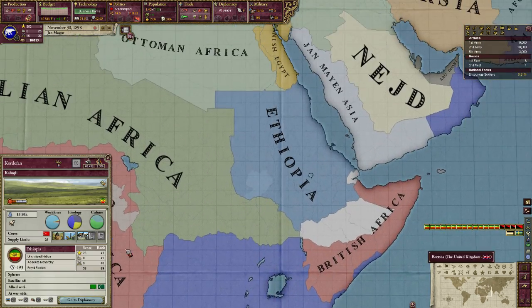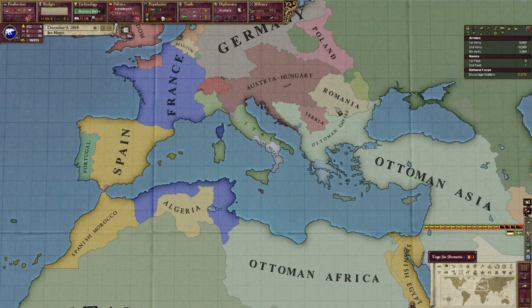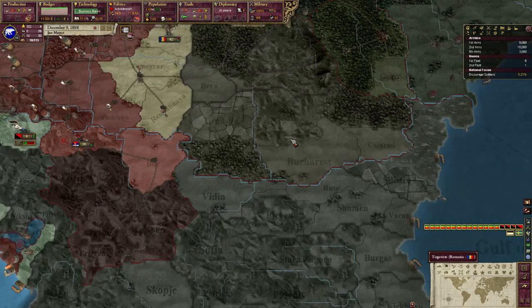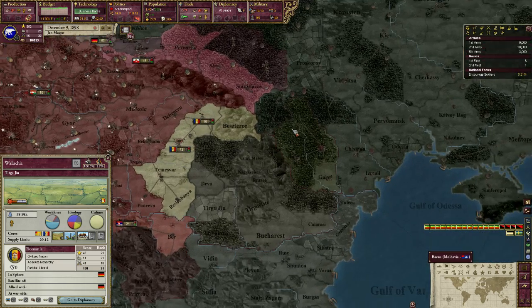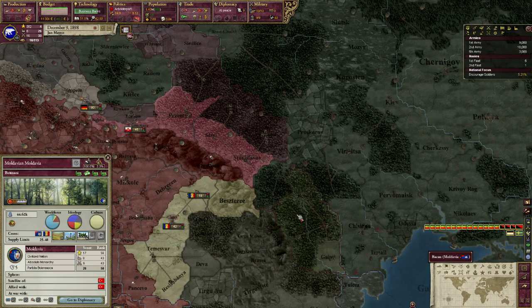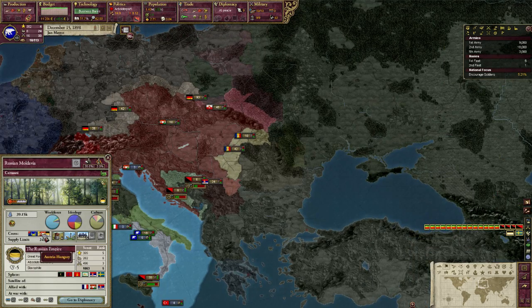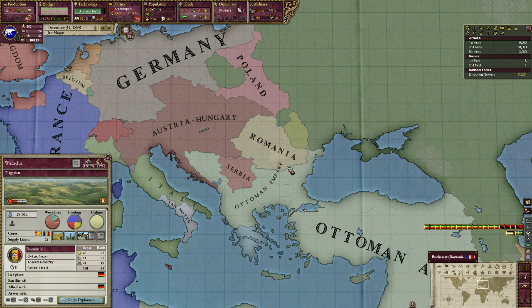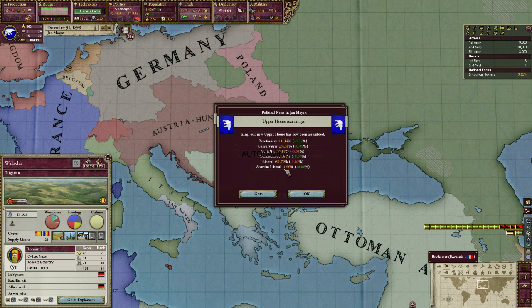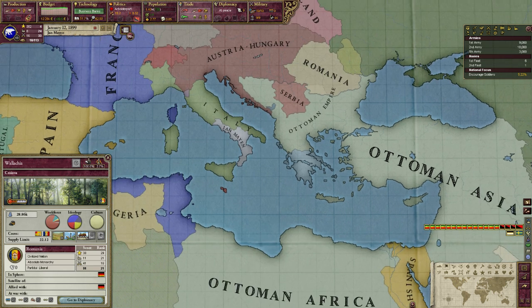By the way, when's the truce going to run out with the Ethiopians? 1902. Alright, I guess we'll just sit around and wait for that. Look at that - Wallachia just joined up Romania, so now they only need to take Moldavia and then Romania will be kind of unified. That's pretty cool. And why is the name of the Ottoman Empire stretching across this? That shouldn't happen - these are actually allied to Germany.